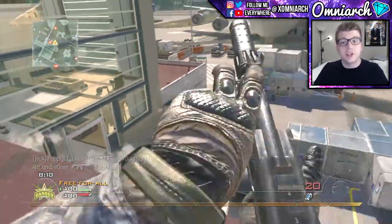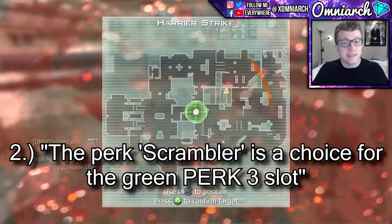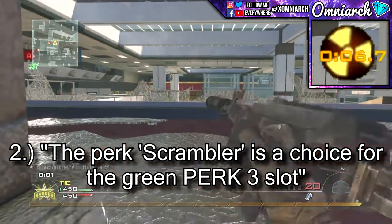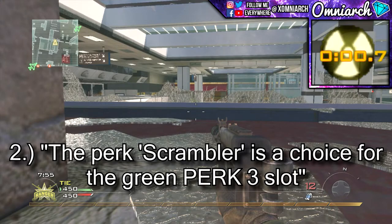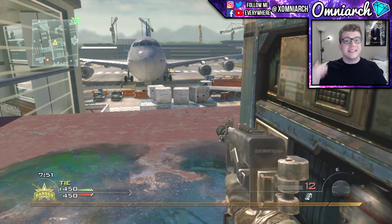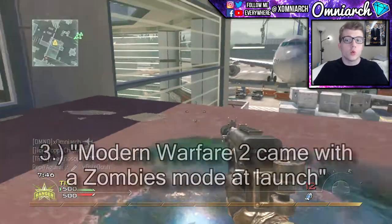Question number two: the perk Scrambler is a choice for the green Perk 3 slot. The answer is true — Scrambler was one of the Tier 3 perks that you could choose in multiplayer mode. The final easy question: Modern Warfare 2 came with a Zombies mode at launch.